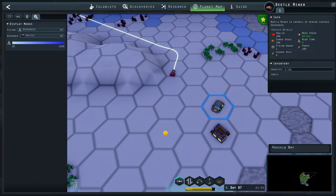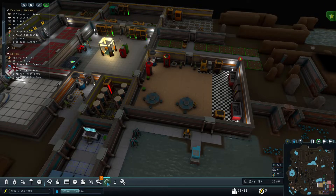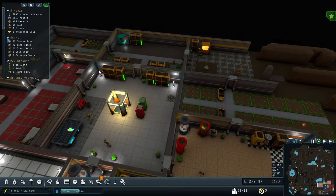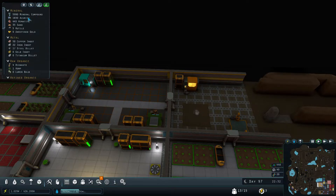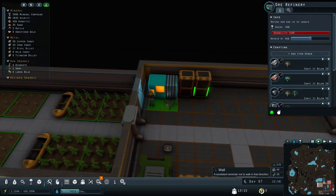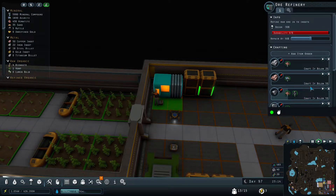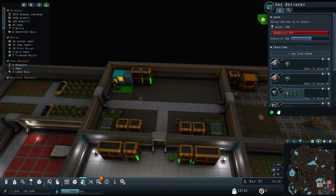How is the transport station coming along? We need steel. Why are we not getting any steel? We have 50 copper ingots, 22 iron ingots, 17 steel billets. We have plenty of mineral compound, azurite, and hematite — though not that much hematite. Hematite is for making iron and eventually steel. It might be because we don't have that many engineers, so they can't really keep up. I have four machines where engineers are needed and I think we have five.